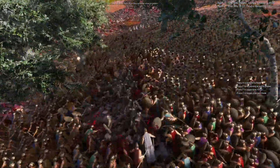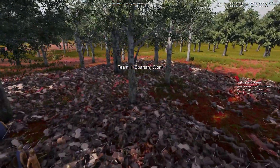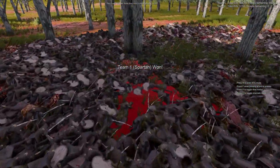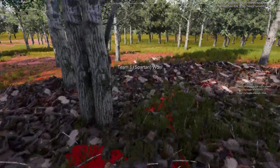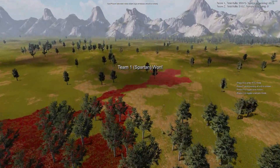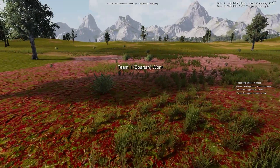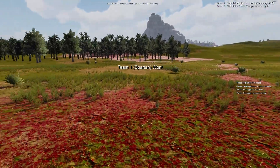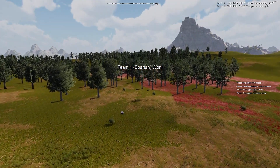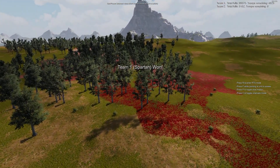The last Persians are now being cut down and added to the slaughter. Spartans have won. The battlefield is just littered with bodies. We even have pools of blood here where the bodies are beginning to sink from the blood, and you can see all the way out in the field the blood has flowed. Total losses: 51-52 out of their 10,000 men. They suffered just over 50% casualties and completely eliminated the Persians.